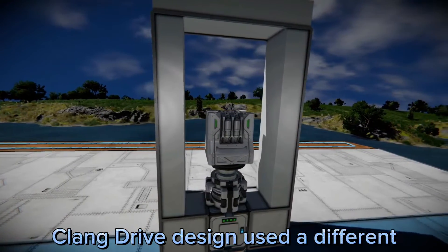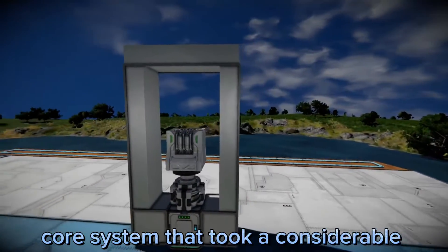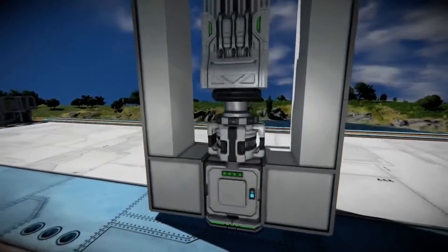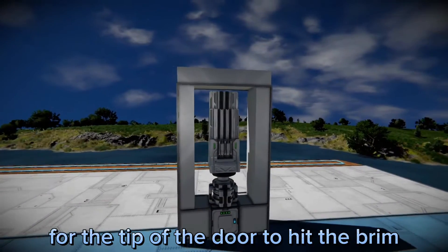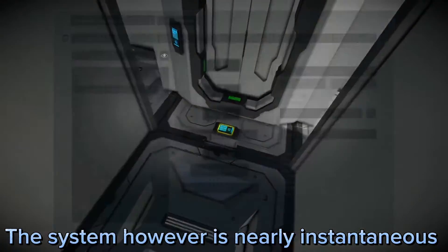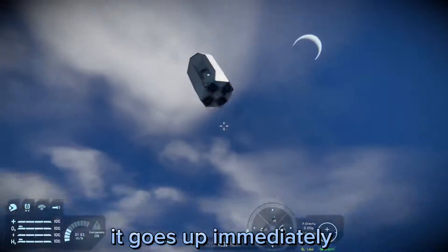The previous two versions of my Clang Drive design used a different core system that took a considerable amount of time to activate. When you would close the hangar door, it would take at least three seconds for the tip of the door to hit the brim. This system, however, is nearly instantaneous — when you reverse the piston, it goes up immediately.